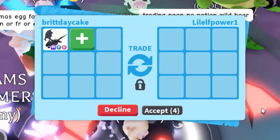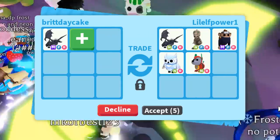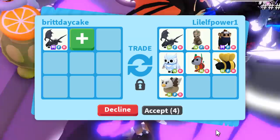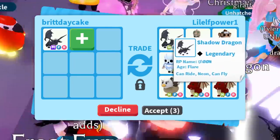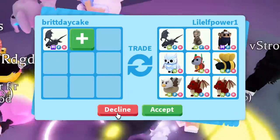Our first trade request in the new server — oh my gosh, they put a Neon Shadow, a Neon Skelly Rex, a Mega Ninja Monkey, Neon Snow Owl, Neon Robo Dog, Neon King Bee. They're adding so many Neon pets, I love it. It started off cool with the Neon Shadow, but the rest of this stuff is just way too under for the Mega Shadow, so we're gonna decline.